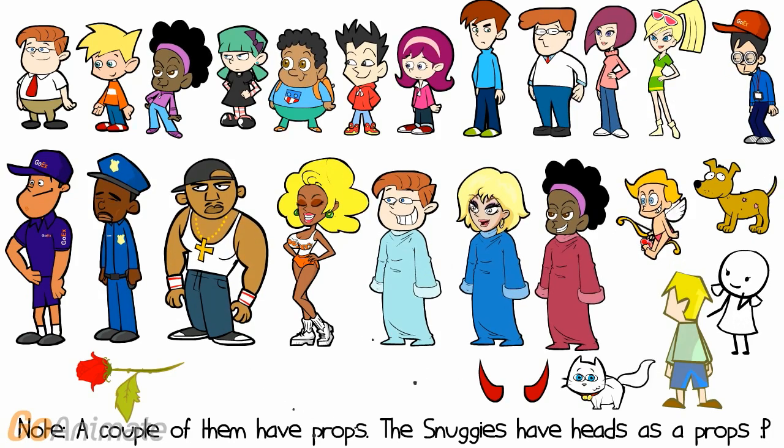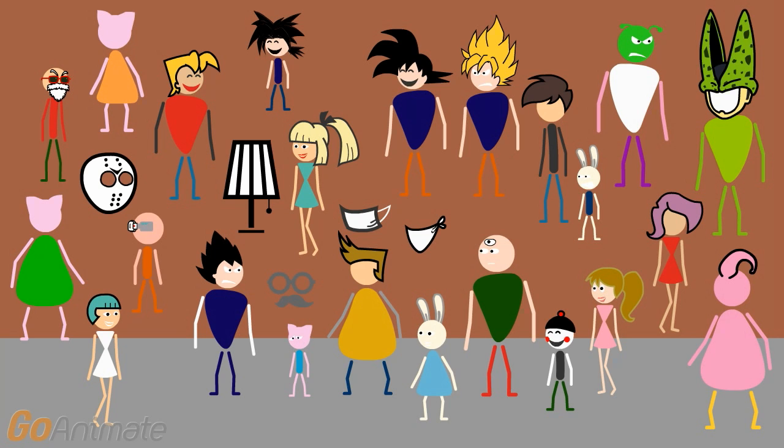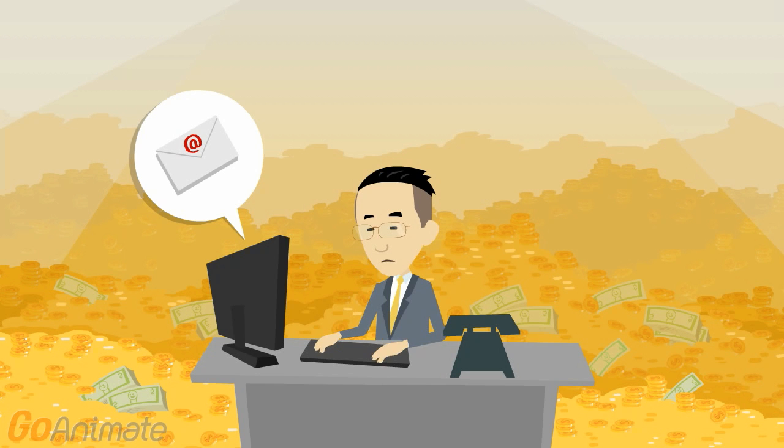I was able to save these assets from the cartoon classics theme. I also managed to save these stick figure characters and props. Already, the GoAnimate staff have received numerous complaints from customers about the changes regarding the HTML update — not for removing the themes, but due to technical issues.